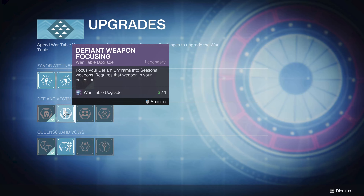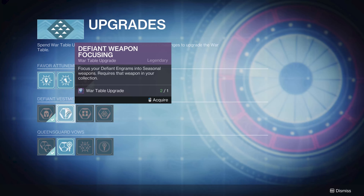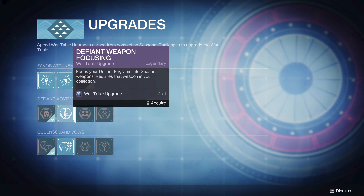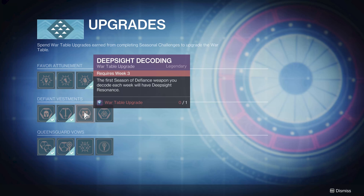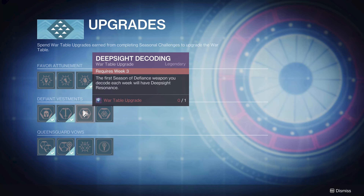Week two: focus your Defiant Engrams into seasonal weapons — requires that weapon in your collection. So you actually have to acquire each of the weapons to be able to focus them. You'll probably have to play Defiant Battlegrounds enough to see each weapon one time. The other week two unlock: focusing a Defiant weapon and armor grants a chance to earn a Defiant Key. Next week, even if you just get one War Table upgrade, buy the Deep Sight one before anything else — the first Season of Defiance weapon you decode each week will have Deep Sight Resonance. If you're working on unlocking crafting patterns, this is a must.